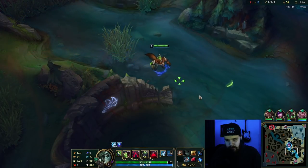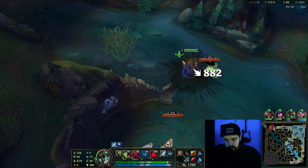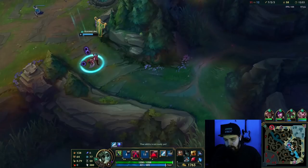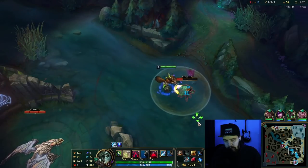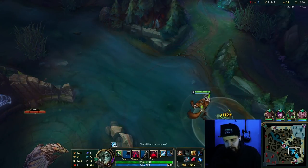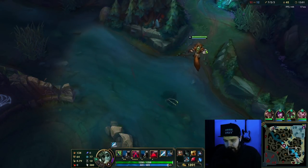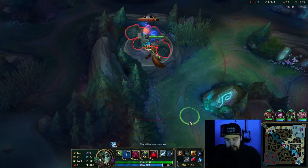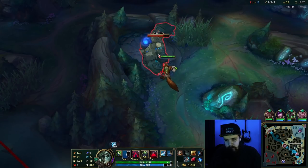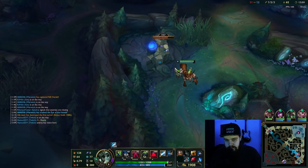I want the scuttle. Starting dragon here is very risky currently because my mid laner has no mana and wouldn't be able to back me up. Bot lane probably would, but the enemy team is completely missing off the map. So if I started right now and they collapse, my bot lane is going to be late and I die - which is definitely not ideal.